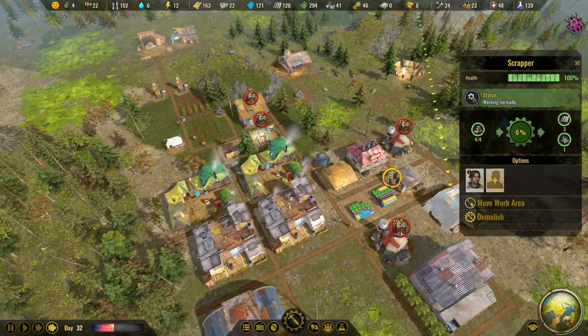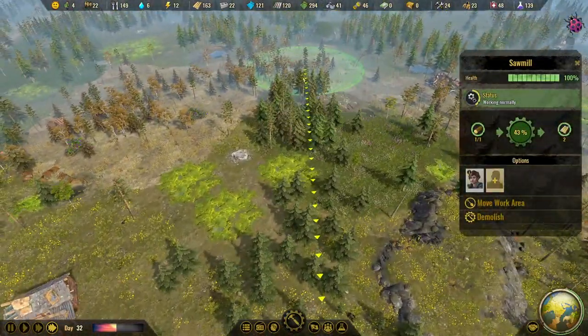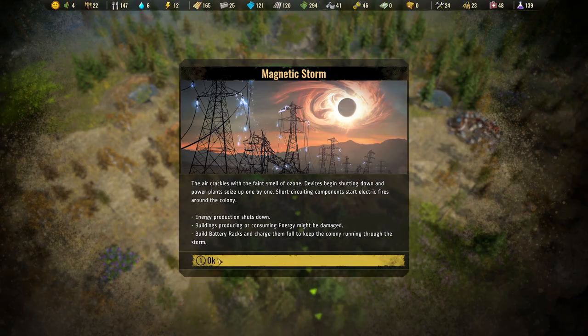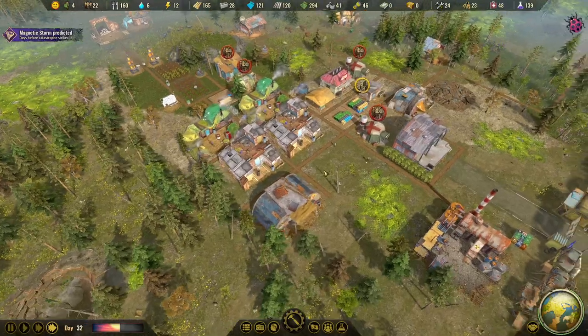The sawmill is getting wood. Magnetic storm incoming! The air crackles with a faint smell of ozone - devices begin shutting down and power plants seize up one by one. Short-circuit components start electric fires around the colony, energy production shuts down, and buildings producing or consuming energy might be damaged. The advice is to build battery racks - unfortunately I'm a bit too late to that.